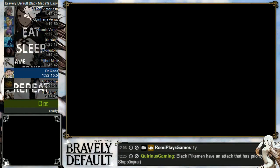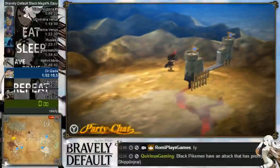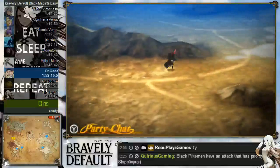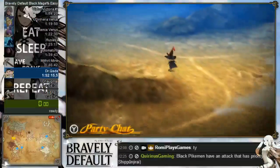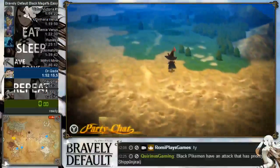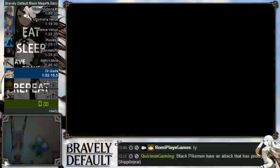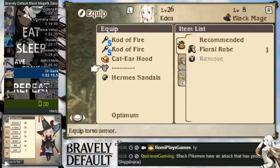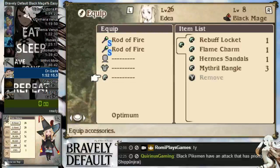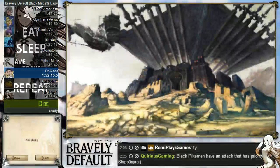We're now going to fight Quartr. Quartr is a very annoying boss — he has a fixed pattern but the attacks within each turn are random. What you don't want him to do is use the toxic high potion a lot. As you approach the Starkfort dungeon, go into your menu and unequip every armor and headgear on every character. Skip the cutscenes.